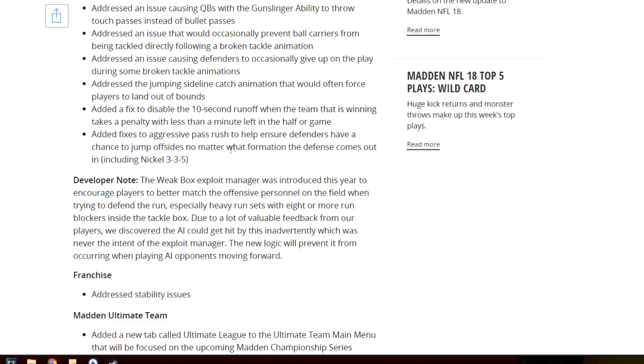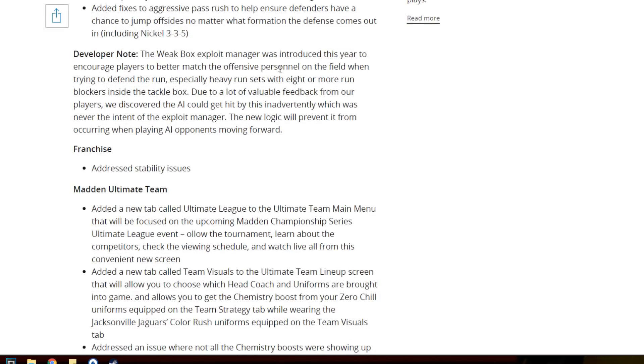Added a fix to aggressive pass rush to help ensure defenders have a chance to jump off sides no matter what formation you're in. Apparently nickel 3-3-5 was like a glitch where you wouldn't jump off sides, so now they fixed it. The weak box exploit was introduced this year to encourage players to better match the offensive personnel in the field when trying to defend a run, especially heavy run sets with 8 or more blockers inside the tackle box. Due to a lot of valuable feedback, we discovered the AI could get hit by this exploit. The new logic will prevent it from occurring when playing AI opponents moving forward.